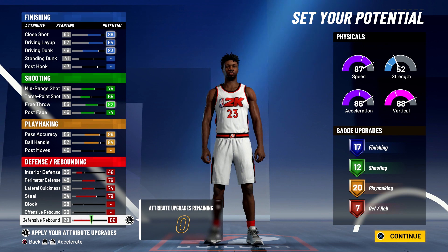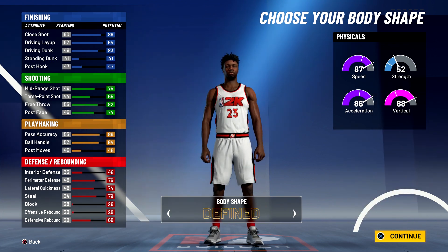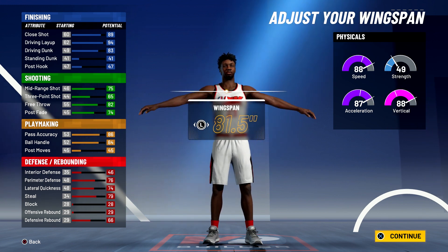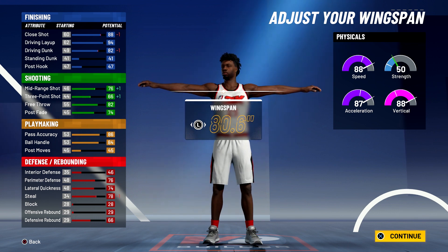Max out your defensive rebounding and that's going to give you seven defense and rebounding badges. So 17 finishing, 12 shooting, 20 playmaking, and seven defense and rebounding badges — a total of 56 badges. Body shape doesn't really matter, I'm going with fine. Height is going to be 6'5", weight is going to be 195 pounds, and for the wingspan you're going to bring it down to 80.6.